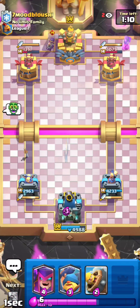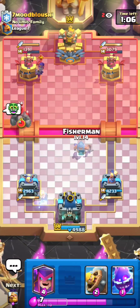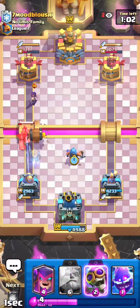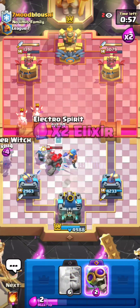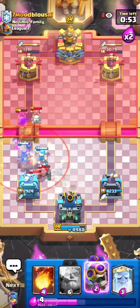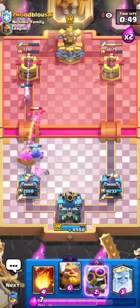He goes for a combo at the bridge. I could just go for my Fisherman, go for my Barbarian Barrel on top of that, and then Mother Witch the Skeleton Dragons. I could go for my E-Spirit as well — pretty good play in my opinion.